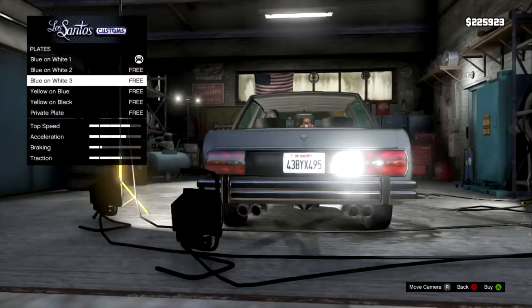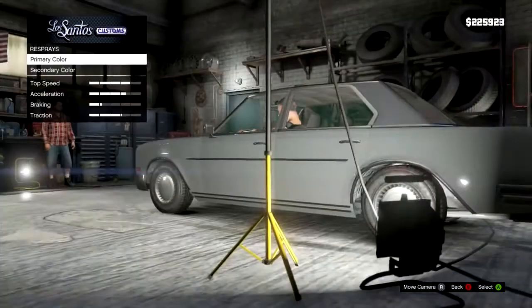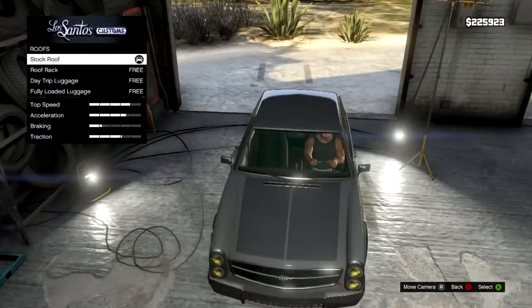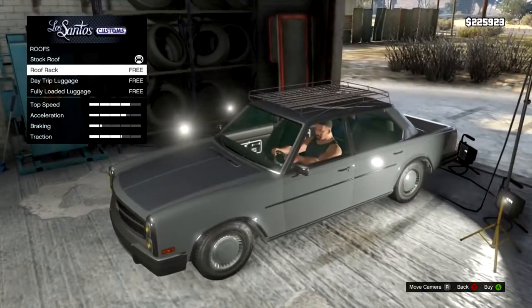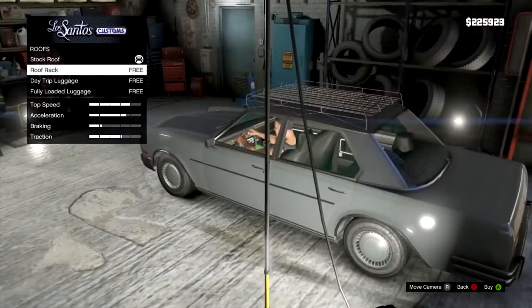For the lights I'll just stick on the old custom plate. I'll leave the respray to last — I keep forgetting to do that. On the roof there's a roof rack option, which is different, and then roof day trip luggage and fully loaded luggage. Let's see which one looks the best.